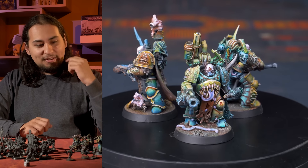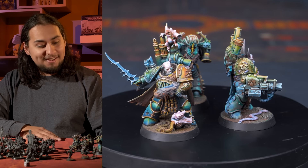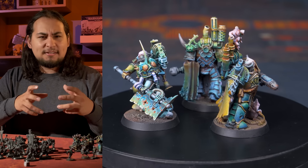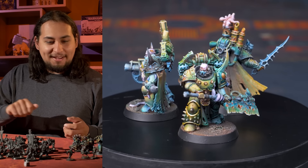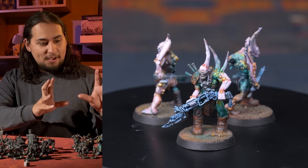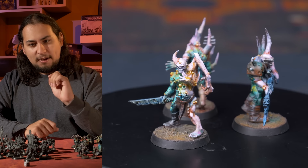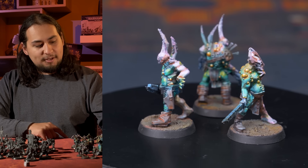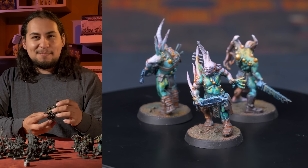I never really sat down and said I am going to play Death Guard. I just had a couple of Death Guard models laying around, liked painting them, got a box of Plague Marines, built and painted all those guys, and then thought — well, I'm already most of the way to an actual playable army. Please let me know if you have any ideas of what I should pick up next. In addition to two more Plague Crawlers, I'm definitely going to get the Blight Lord Terminators. There are two different types of Terminators for Death Guard — the Bodyguard Terminators and the Shroud Terminators — so maybe I need both. I do love Terminators, which will lead right into my Grey Knight army.